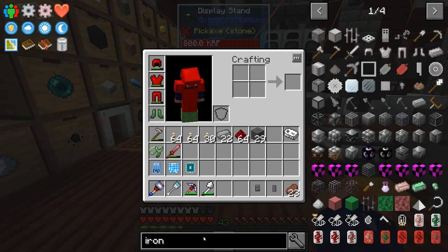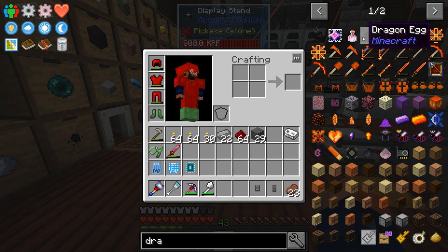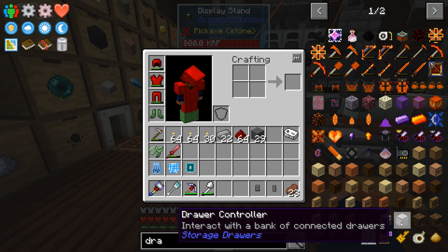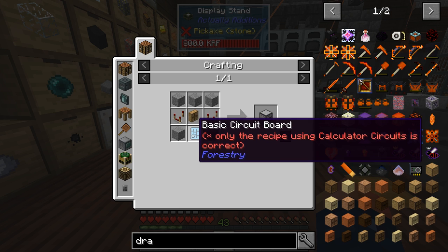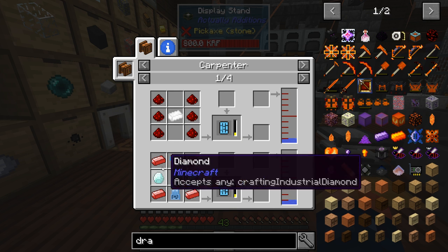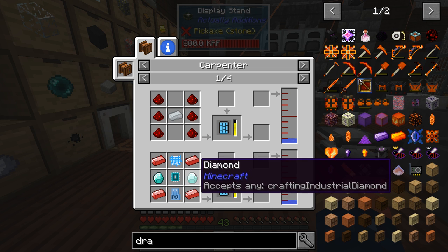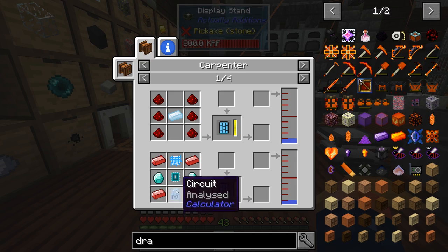So let's start making the drawer controller. Looking at the recipe, we need a basic drawer, some redstone comparators, and this is the main thing. We need some redstone ingots and we need to basically make this thing in the carpenter. This will be one of our first items we make inside the carpenter, and it also takes water. We currently don't have any way of getting water in it, but we'll have to put a bucket at a time. Right now we have all the circuits and they're all analyzed.